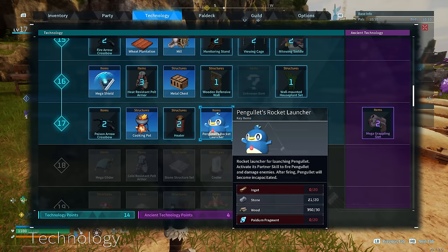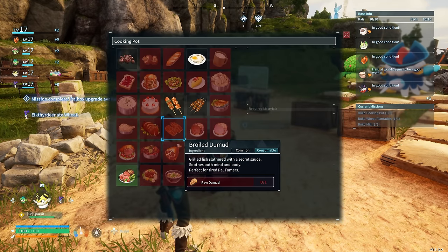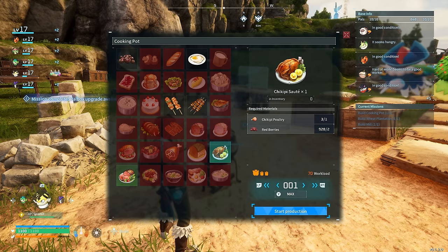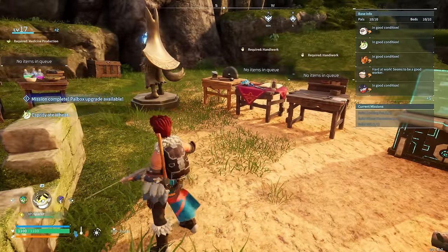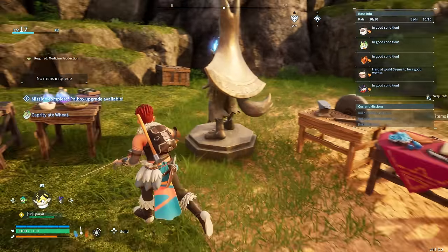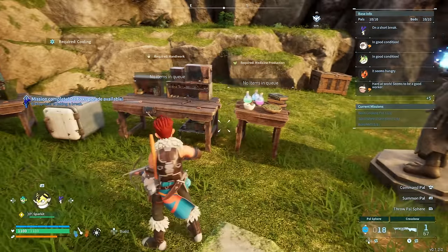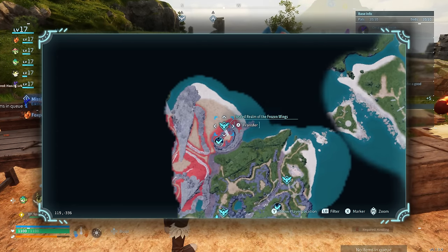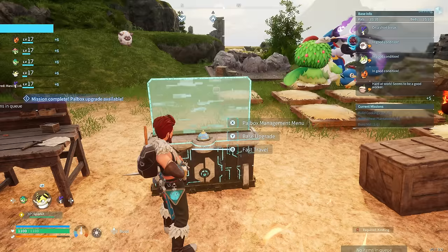I need some more ingots and small fragments - story of my life at the moment. Oh yes, there are quite a few options here. Right, I think we should go on a little mini adventure again. We have enough spheres - 18, not too bad. Let's go and explore the wide open spaces. Haven't been over here yet - might be a good idea. Let's do it!